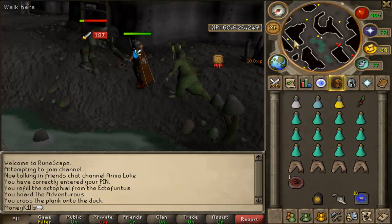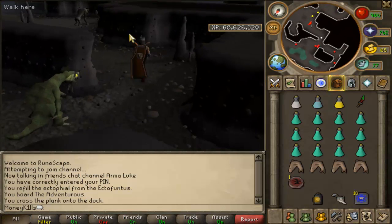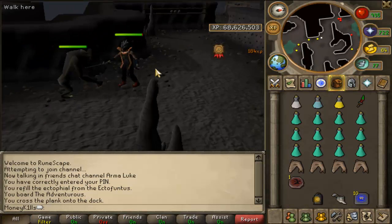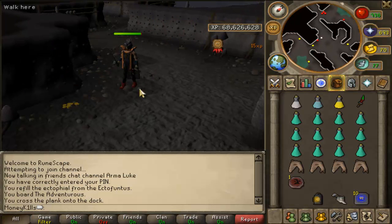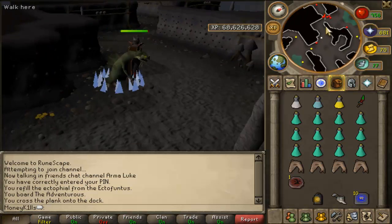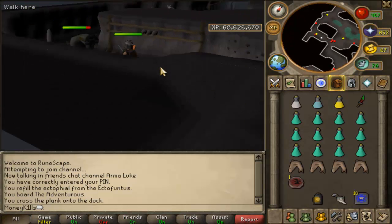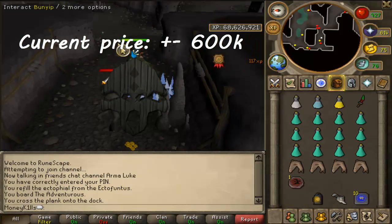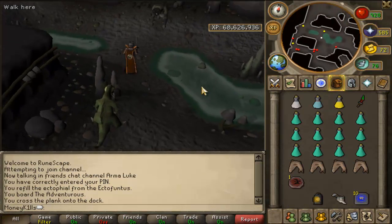They drop the Black Mask, which is used for the Slayer Helmet. If you are able to kill these cave horrors you probably already have a Slayer Helmet — the Slayer Helmet boosts your attack and strength by 15%. The Black Mask does the same thing, even though the Slayer Helmet also has the nose peg and earmuffs built in. They drop these Black Masks and they are quite expensive, so it is worth picking up. That's mostly the reason why people camp these, because they're not really worth it for the charms. I'll show you later on what the charm drop rate is.